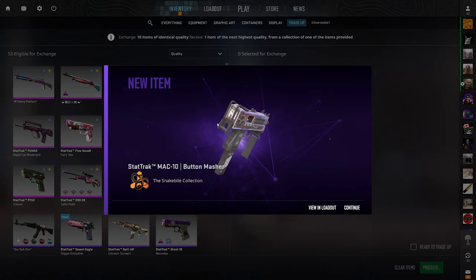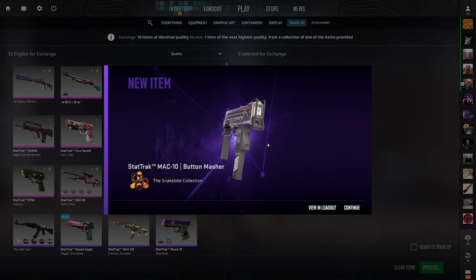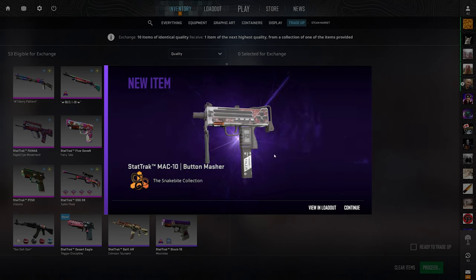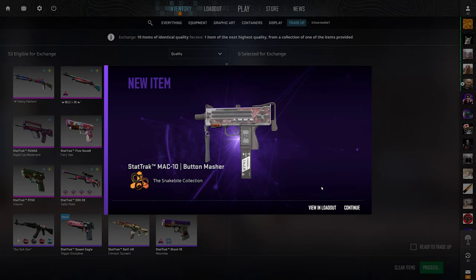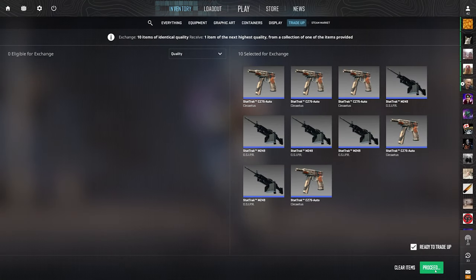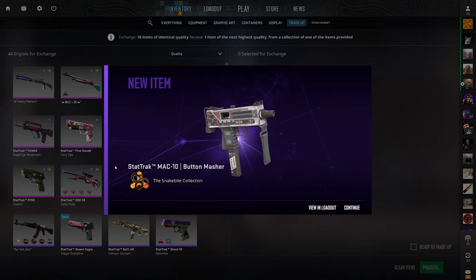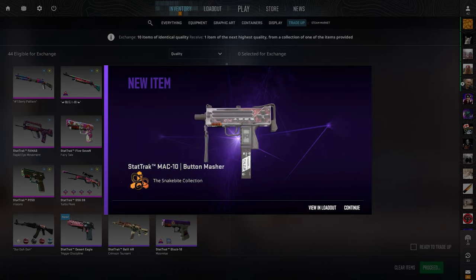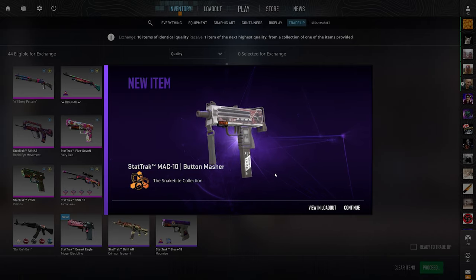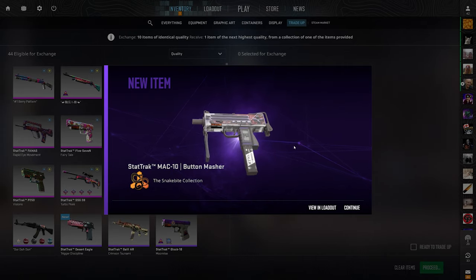You can't win them all, but we do have one more attempt. Let's hope for the best. We've seen everything except for the Negev and the AK, so I'm hoping we see one of those — and I'm hoping it's the AK. With my luck it's going to be the Negev, and I said it so I probably jinxed it. Come on, baby — AK, Slate. Another button masher. We got two duplicates, which is kind of annoying. It is what it is. We just got to move on and hope for the best on these final two contracts.